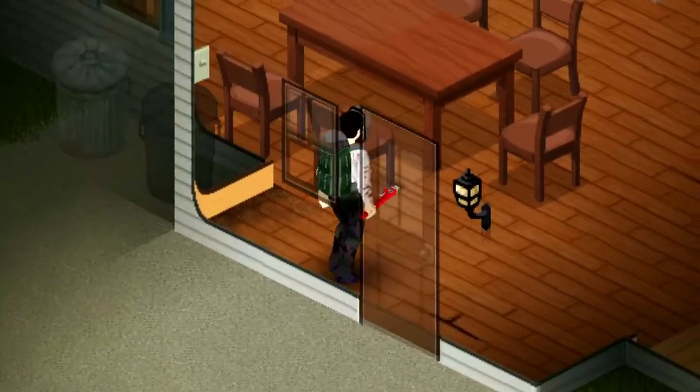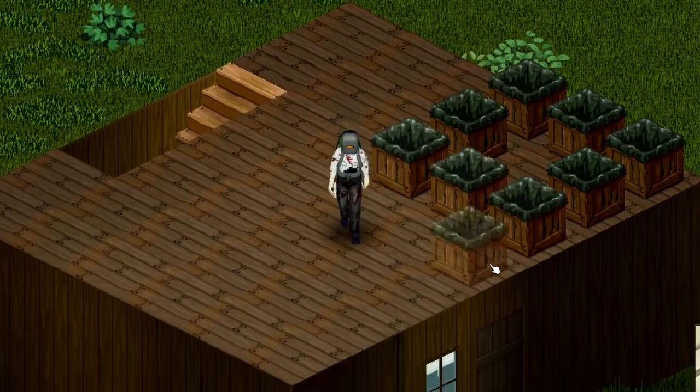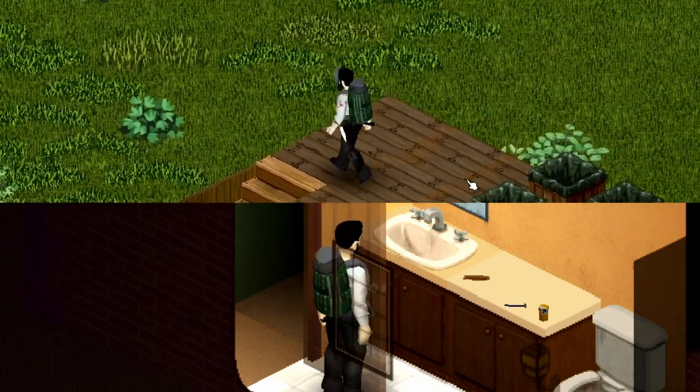A big step I forgot to mention: you need to go steal a sink before you do any of this. If you go through the whole process of setting up rain collectors above an already pre-existing sink, it's not going to work. You're not going to get anywhere with that.